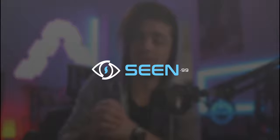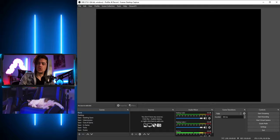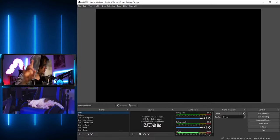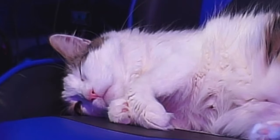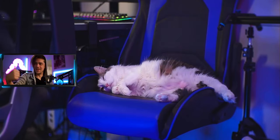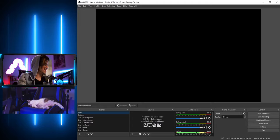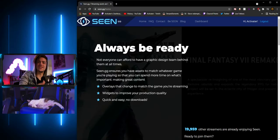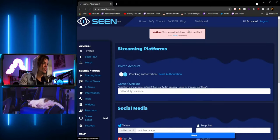So we've got OBS open over here — and there's my cat, his name is Nuke, he just sits here. We've got things running and I'm going to show you exactly what you can get out of this website called scene.gg. Here it is — all you have to do is log in using your account and you'll have access to a bunch of different things. Click on dashboard and you'll start to see a bunch of options.